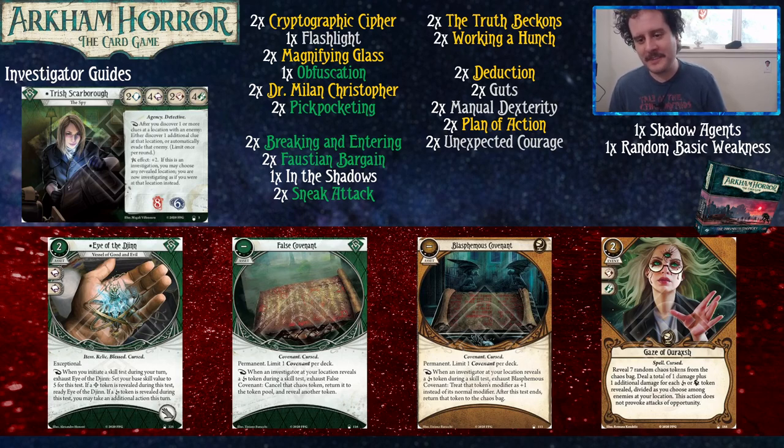We've got Gaze of Oraksh — a two-cost, two-experience, spell cursed event. Reveal seven random chaos tokens from the chaos bag. Deal a total of one damage plus one additional damage for each curse or autofail token revealed, divided as you choose among enemies at your location. This attack does not provoke attacks of opportunity. This card is good for chip damage or poking a bunch of small things at a location. Depending on the number of curse tokens in the pool, two to three damage is probably the most reliable thing you can get, but as with Tristan, sometimes it just doesn't happen.